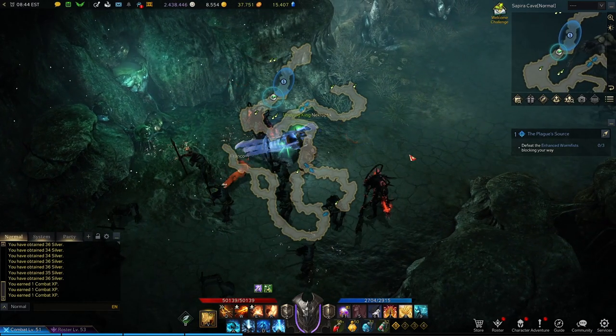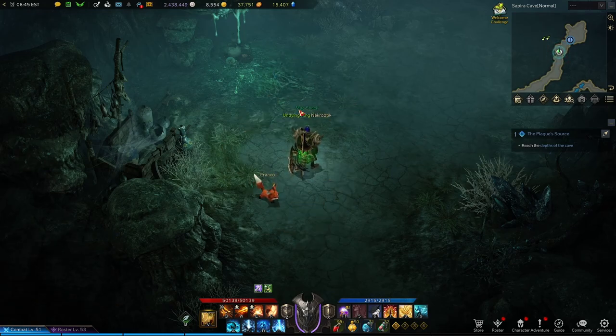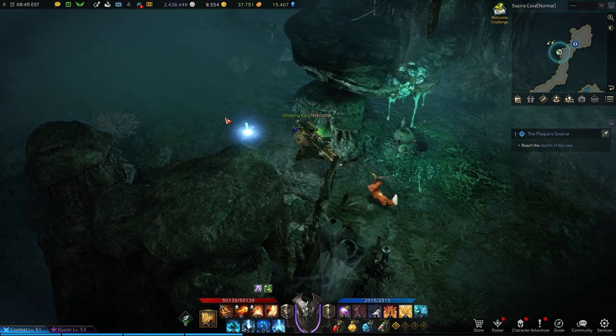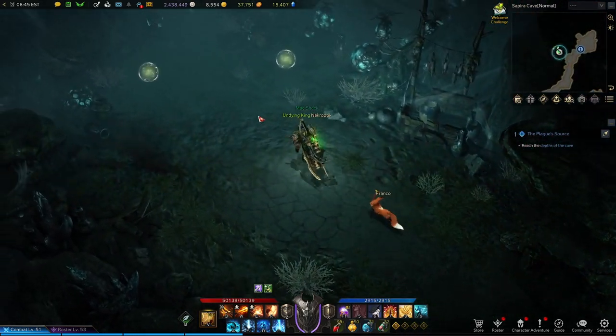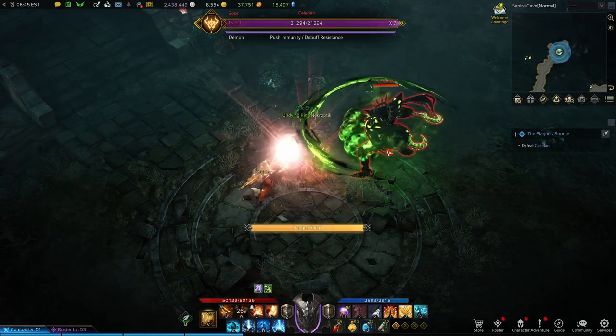Continue along the path. As you make your way towards the end, about right here, you'll kill some Enhanced Wormfists. Once you kill them, you'll notice this is a false wall — you can walk through, and inside there are two seeds. Then just finish the dungeon.